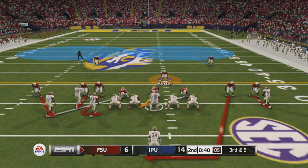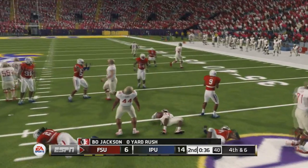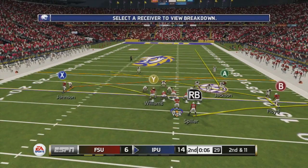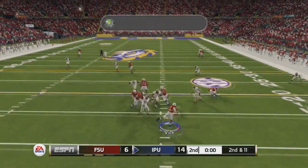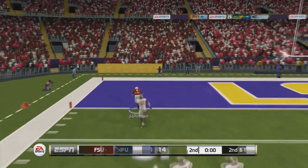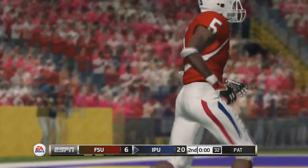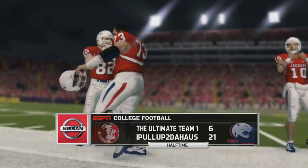Just under a minute left in the first half, they're desperate to get something going. They give it to their workhorse Bo Jackson, the 99, the unstoppable — but we actually bring him down for no gain, forcing them to punt. I hiked the ball and throw it deep to Andre Johnson again, streaking down the field for another score. Running some no-huddle catches the defense off guard just like on those two touchdowns to Dre Johnson. After being down 6-0 with our offense moving nowhere, we're now up 21-6 going into the half.